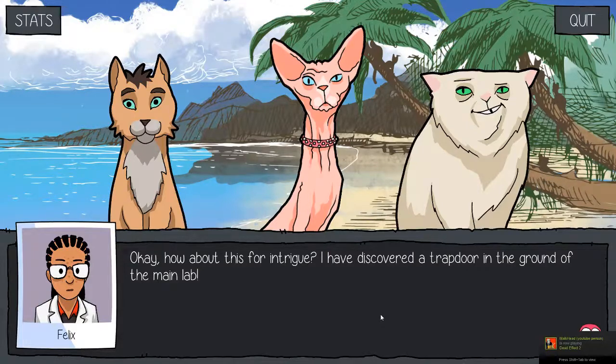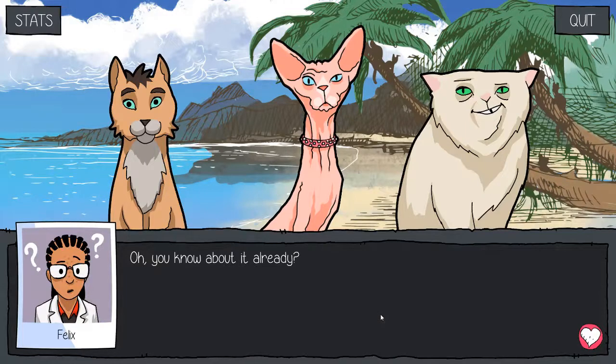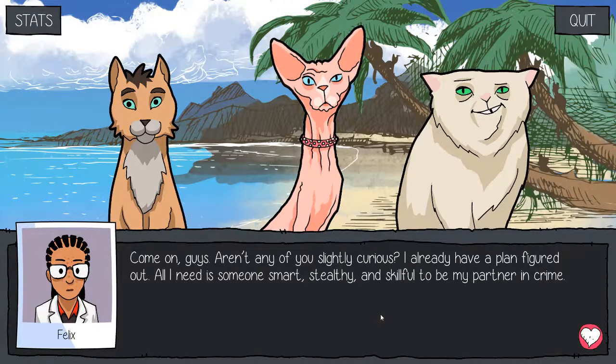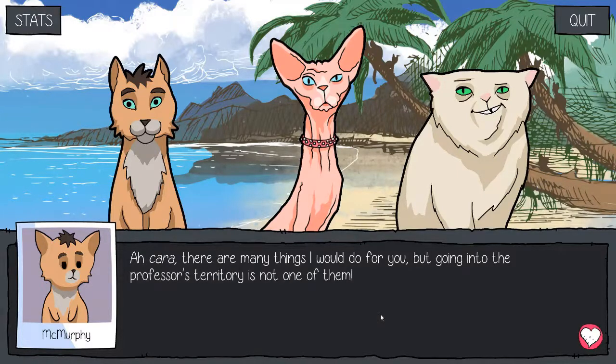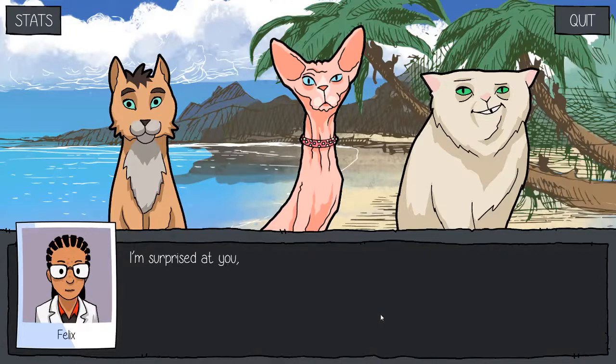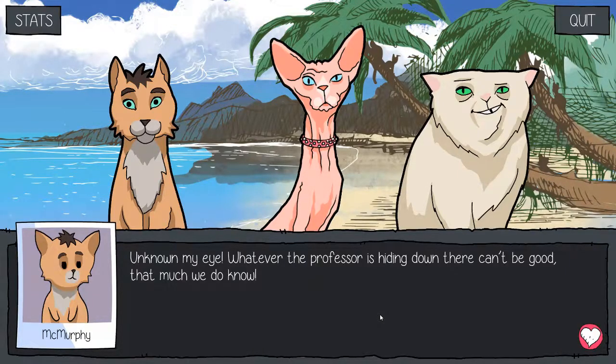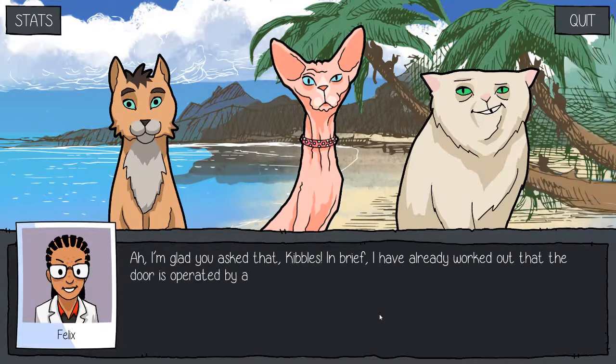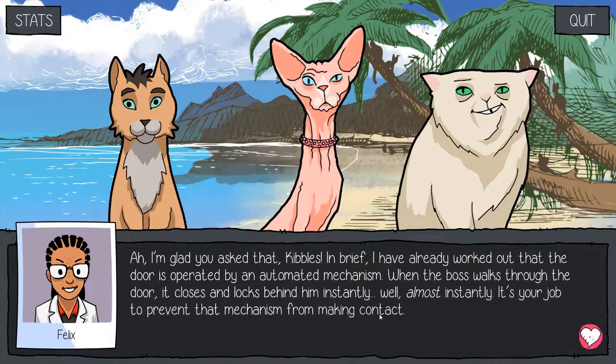I have discovered a trap door in the ground of the main lab. You know about it already. Obviously, it's not exactly hidden. So what's down there? Dunno, don't care. Only the professor goes down there, and you can't blame us for not wanting to keep him company. Come on, guys. Aren't any of you slightly curious? I already have a plan figured out. All I need is someone smart, stealthy and skillful to be my partner. There are many things I would do for you, but going into the professor's territory is not one of them. I thought you at least would be lured by the thrill of the unknown. Unknown my eye. Whatever the professor is hiding down there can't be good. I don't even know why you asked us. How can a bunch of cats help you? I have already worked out that the door is operated by an automated mechanism. When the professor walks through the door, it closes and locks behind him almost instantly. It's your job to prevent that mechanism from making contact.